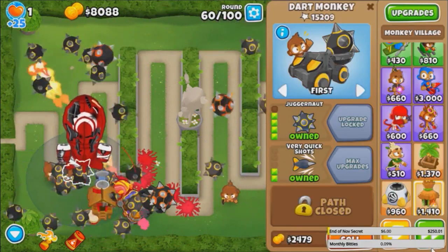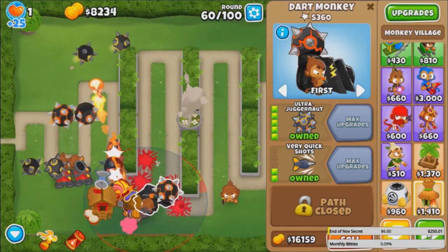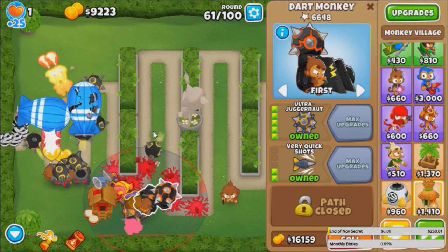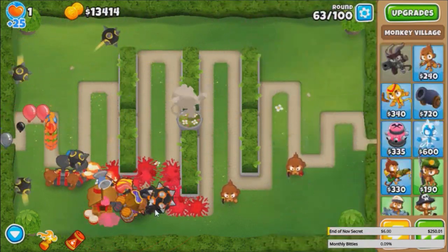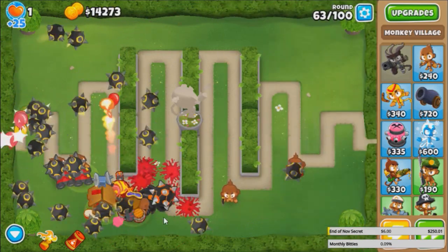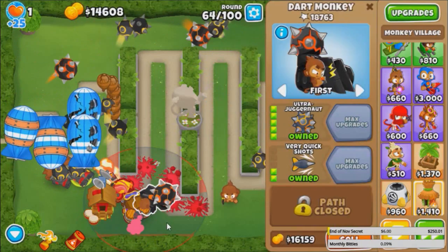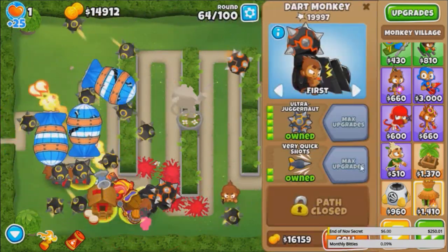It does 3 damage to BFBs, but look at this — now that it's attacking, oh my god, look how fast it's getting taken down. This thing is not known for popping MOAB-class bloons, but with the MK and all these buffs, it's now a MOAB-popping Juggernaut. Probably this isn't going to solve the 90s for sure, so we're going to need a little bit of backup.